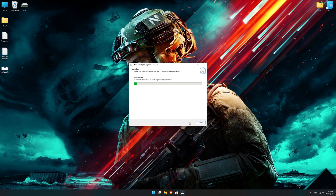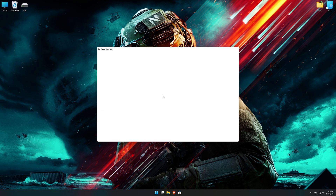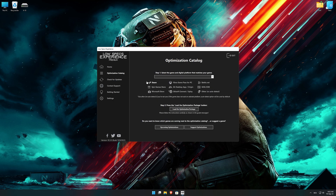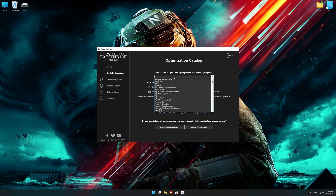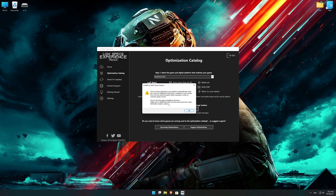First of all, start the installation process for the Low Specs Experience. Once it's done, start it from the newly created Desktop shortcut and select the optimization catalog. From the top of the menu, select the applicable digital platform, and then select Battlefield 2042 from the drop-down menu. Once that is done, press load the optimization package.